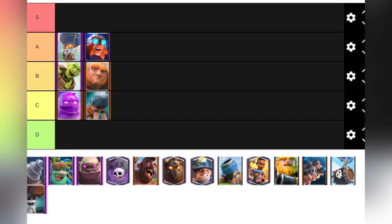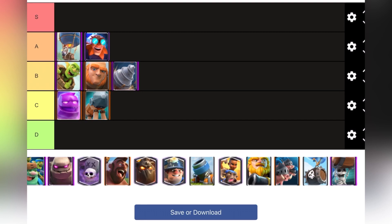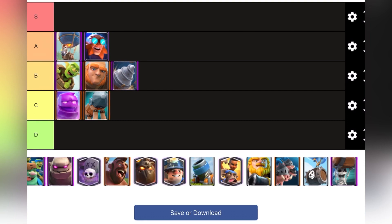Goblin Barrel can do a lot of damage if left undefended and can even take a tower with a tank in front of it. Goblin Drill is not that good — I'm going to put it at the bottom of B tier because it can be countered easily, it's basically just like a Goblin Barrel but more expensive. If you have a Knight to tank for the Goblins it's okay, but you can do some interesting things placing it on other sides.